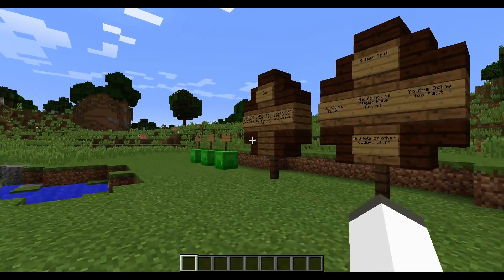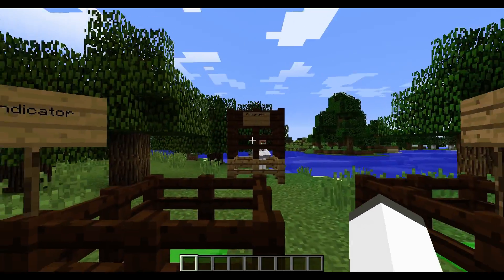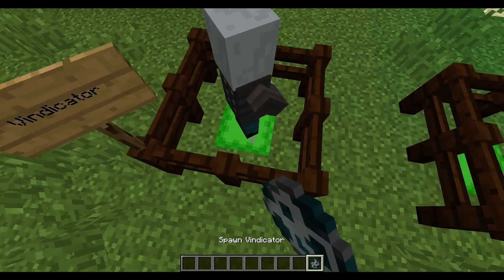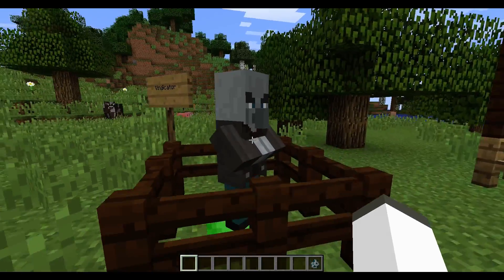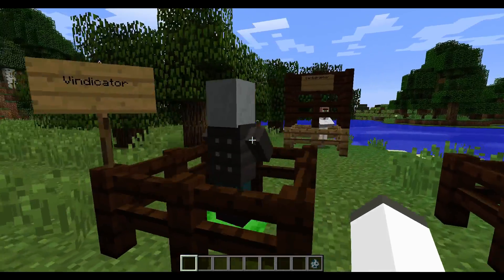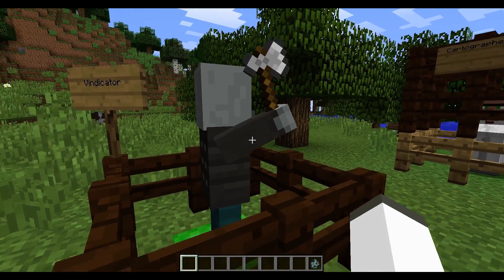So those are the items, new commands, and stuff. This is the Vindicator. Let's spawn him in here. There's the Vindicator — he looks pretty awesome. He has an iron axe in his hand. He is an outcasted villager, so he really wants to murder this villager who kicked him out of his village. He's hostile towards me, and he spawns in the new woodland mansions. And he drops emeralds.